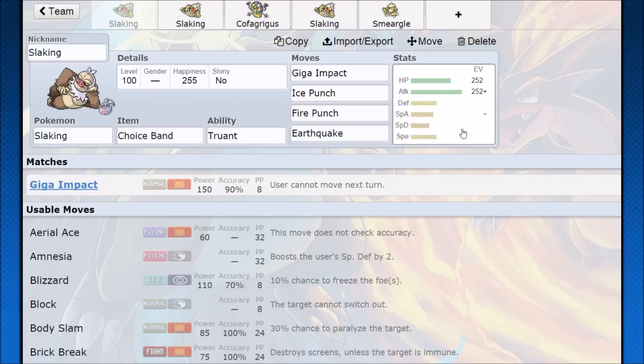A general set I like to run: give it a Choice Band if you really want max attack, give it an Adamant nature, and you're just going to be doing a ridiculous amount of damage. Giga Impact is going to be a 225 base power STAB move with 90 accuracy, so that's perfect. You can give it Fire Punch or Ice Punch for coverage — Ice Punch for four-times super effective hits, Fire Punch for Ferrothorn which is also four-times super effective. Giga Impact will steamroll anything else and Earthquake covers Rock-types that would resist you.